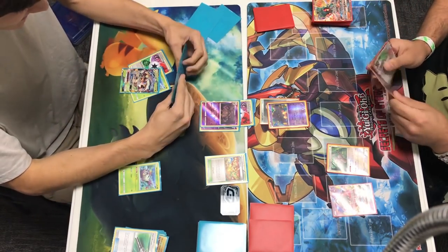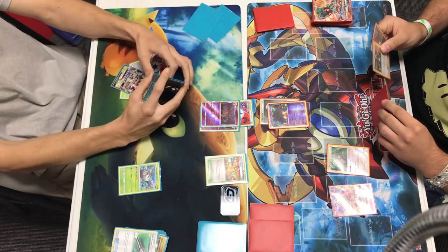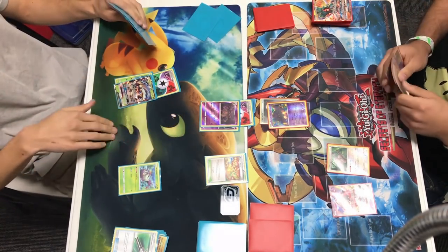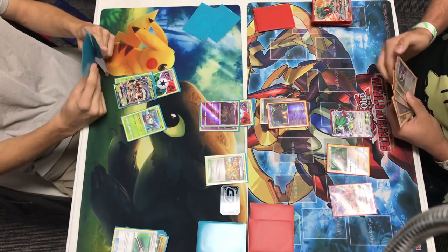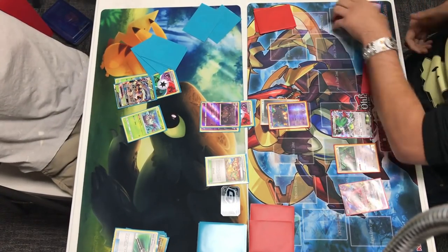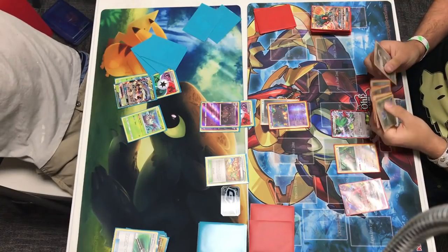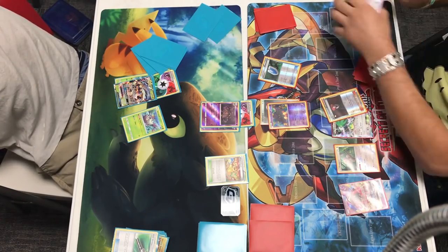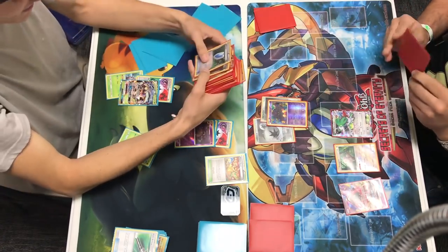Now Alex promotes Pumpkaboo. He has a Shaman - I think it's a Goos Ma he drew. He thinks about it but does play Shaman and draws four. He gets a double DCE. He uses VS Seeker to grab a Lysandre, bringing up the Golisopod. Now it allows him to stay there in the active - it doesn't force you to switch like Goos Ma does. Andrew is counting how many Night Marchers Alex has in his discard to calculate damage: 6, 12, 18.